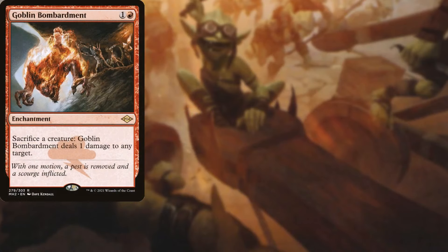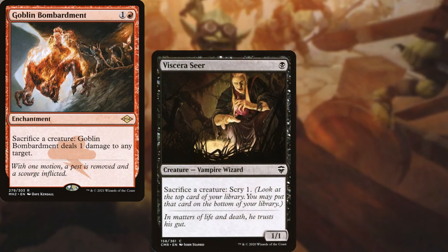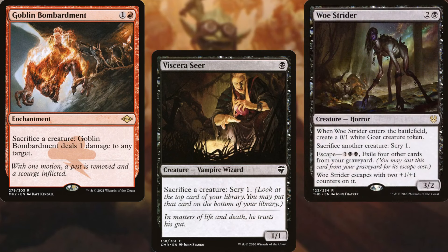Goblin Bombardment, Viscera Seer, and Woe Strider serve as our sacrifice outlets.